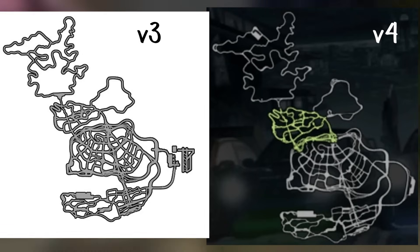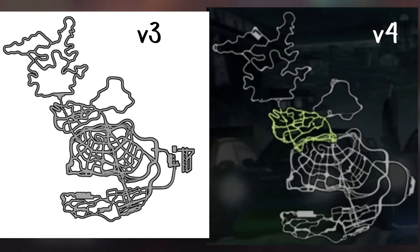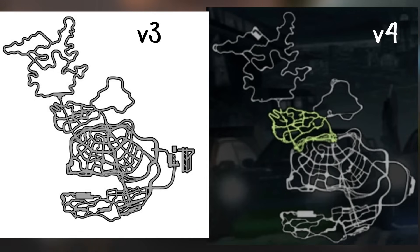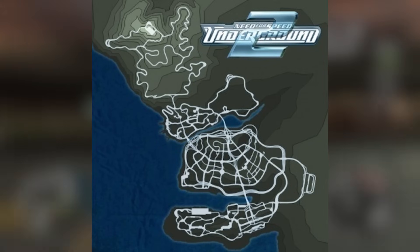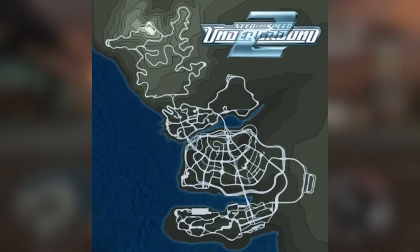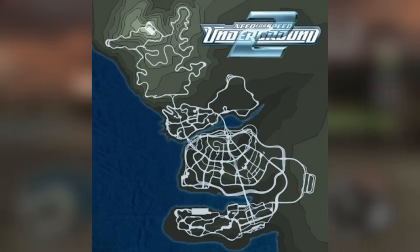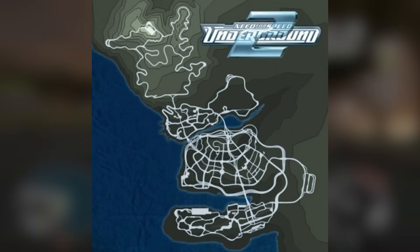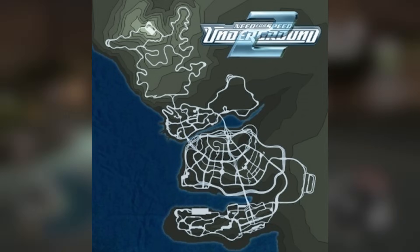This fourth version of Bayview was featured in the PS2 demo, and it's very close to the final game's map. A lot of the spaghetti roads are still here though. However, Pigeon Park now looks fully complete. Some roads got changed in Beacon Hill, the airport was completely redone, and Jackson Heights received its final touches. And this is the map we all know like the back of our hands. However, there were a few changes from the demo to the final — mainly, those awful spaghetti roads are gone after so many complaints from beta testers saying it was too confusing. And the airport got an additional turnoff on each side, as the demo only had one.